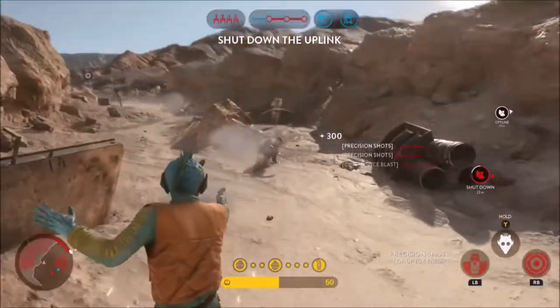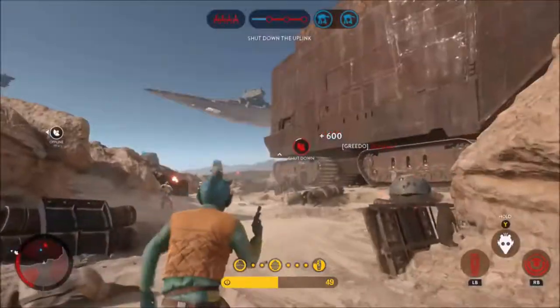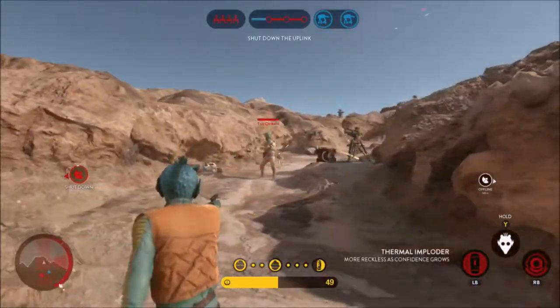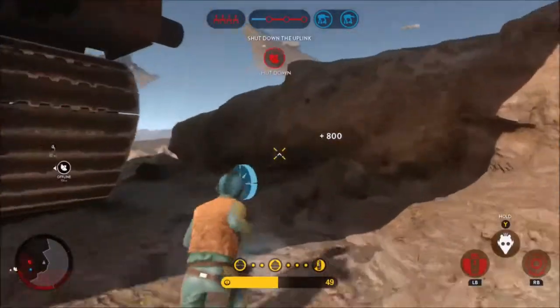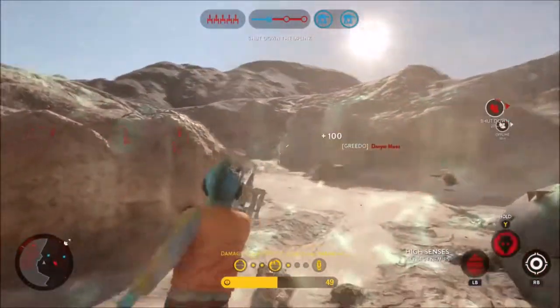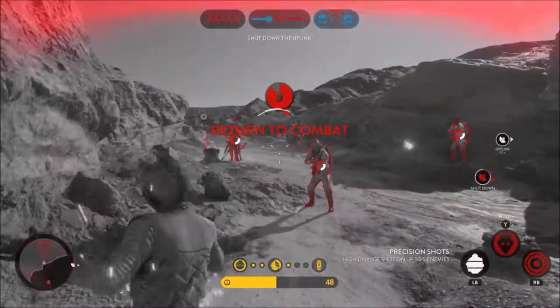Greedo's second ability is High Senses, which highlights enemy players through barriers across a large radius — even larger than the scan pulse. He laughs if any enemies are highlighted, but won't if he finds no one. Only he can see the highlighted enemies, and the ability has a faster cooldown if it doesn't highlight anyone. This is useful for finding enemies that might be hiding from you.